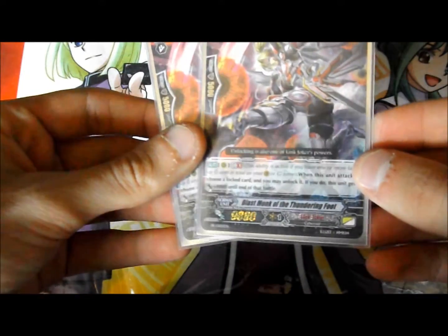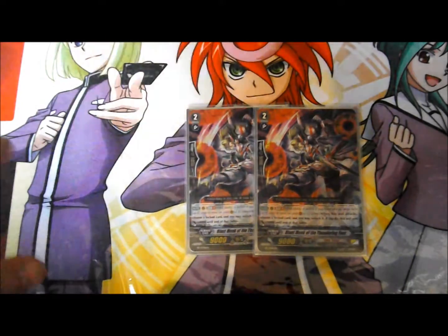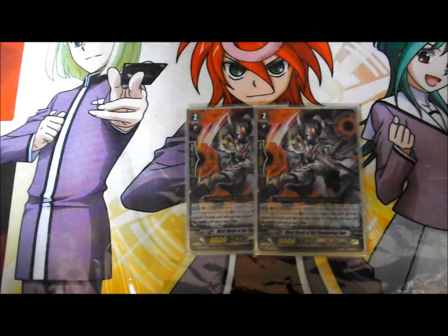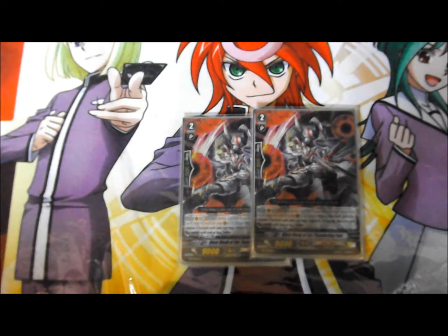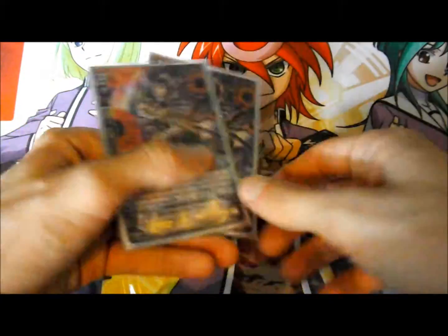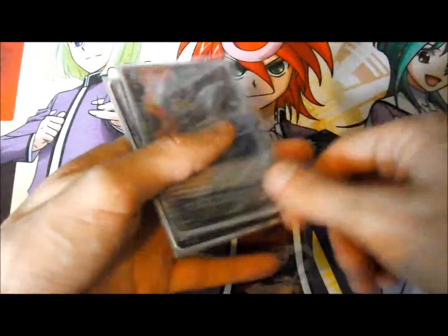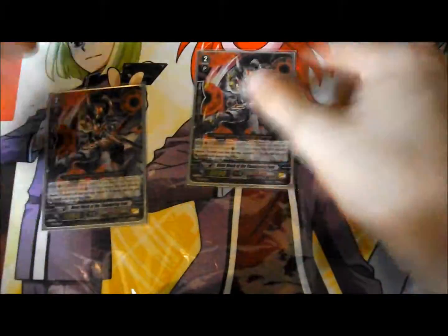That's it for Grade 3s, onto Grade 2s. I'm only running two Thundering Foot. He's a Grade 2 that, on Generation Break 1 when he attacks, if you unlock a card he gains 4k power — basically becomes a 13k attacker, which isn't bad. I don't really need him that much considering I've got a lot of Grade 1s that already do that for me, but he's still a decent Vanguard or Rearguard option.